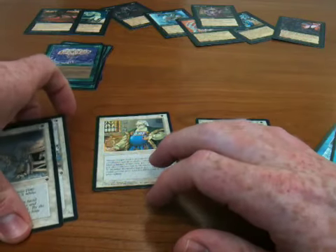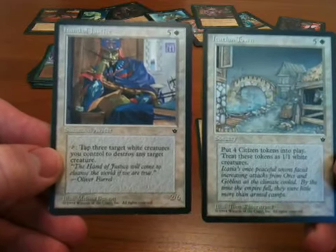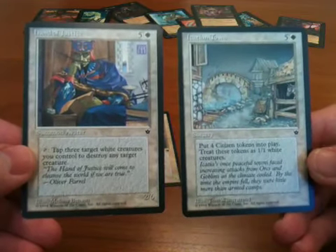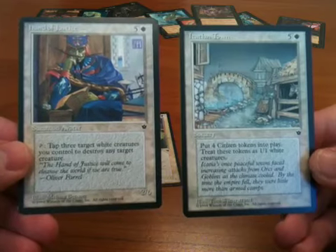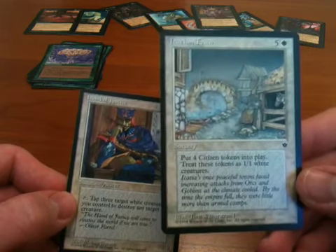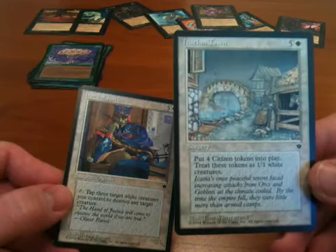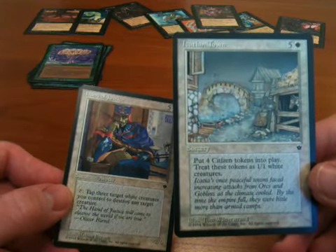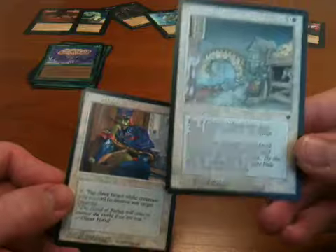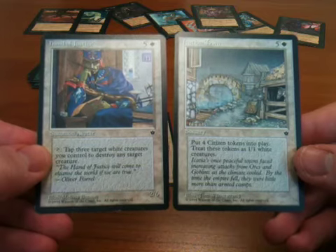Probably the best card combination in the white set in Fallen Empires is Hand of Justice and Icatian Town. With Hand of Justice, you tap it and three white creatures you control to destroy any target creature, which is obviously very powerful. Icatian Town lets you put four white 1/1 citizen creatures into play for six mana. They're not even soldiers — they're citizens — so they don't get the soldier effects that appear elsewhere in Fallen Empires. But you take three of those citizens and Hand of Justice, and you've got the ability to destroy a target creature every turn, which is very useful.